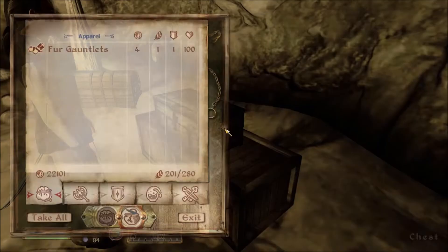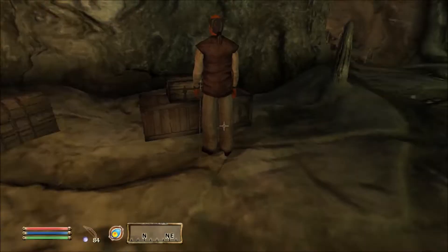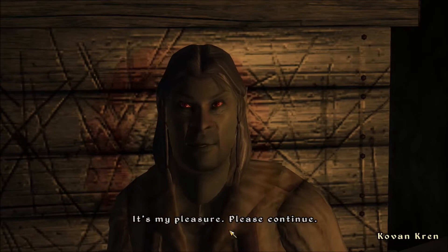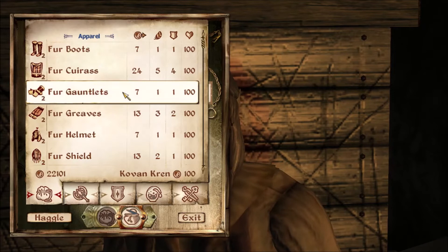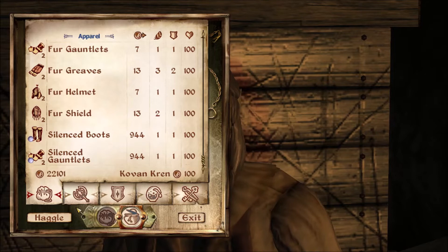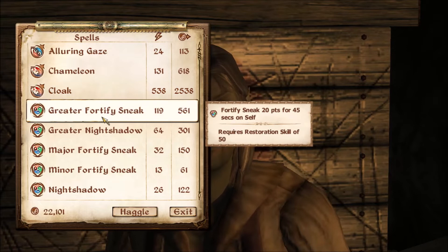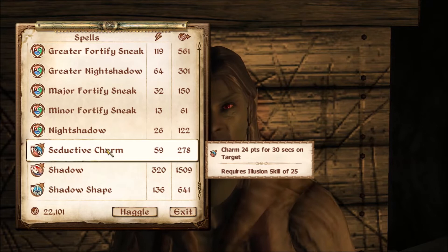I don't want to upset him or anything - that would be bad. And who are you? Oh, you are my sneak trainer. Have a look around - what do you have? Silence boots, silence gauntlets - aren't too bad. I still actually have pretty good money so that's not bad. What else do you sell? Oh, a cloak - I don't have enough magic. That would be really nice. Fortify Sneak - I need to get my Illusion up, it's not even at 25 yet. Invisibility would be nice.